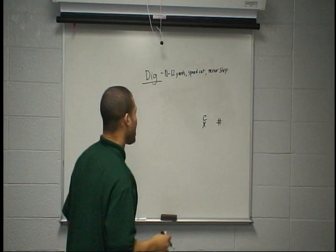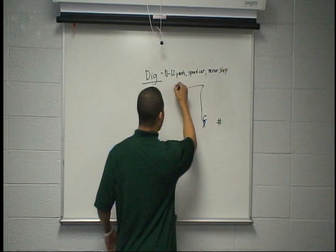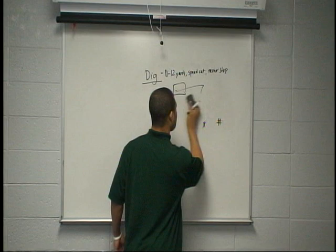If he's pressing head up to outside, that's just what we want, because we want to win inside on his inside shoulder. Foot fire, inside release, work up to the top, stick it at the top, speed cut, lean, burst, separate, and come in on the dig. We're going to win right in that window, especially against man coverage.